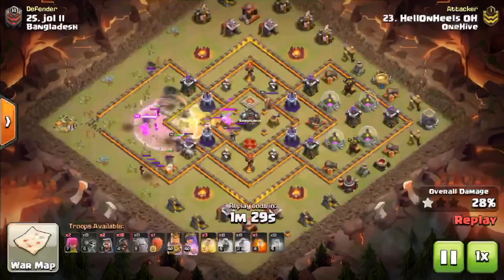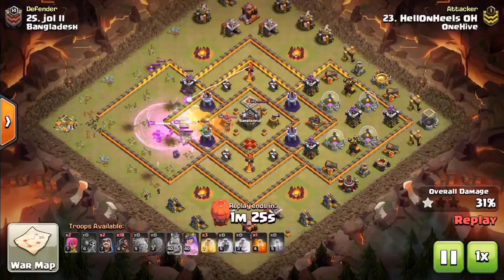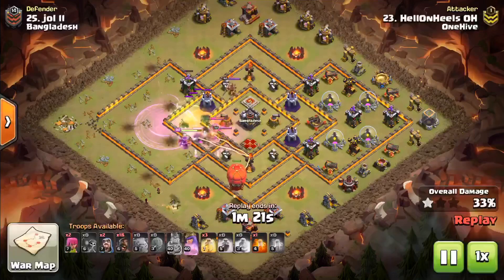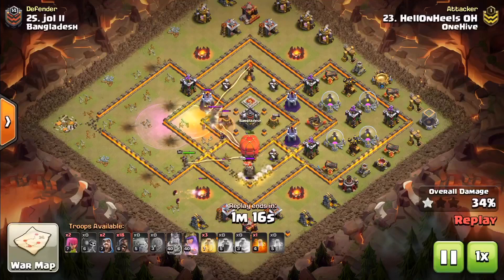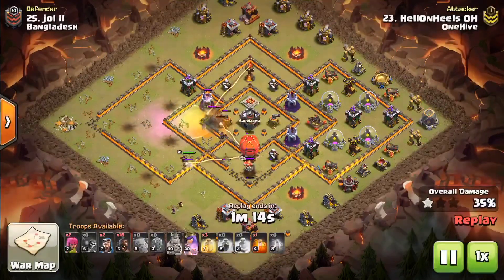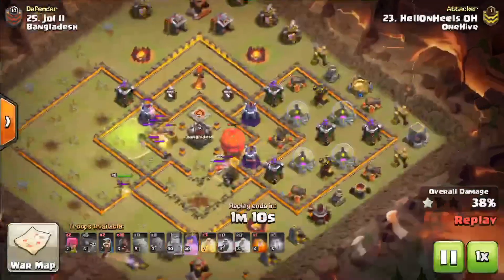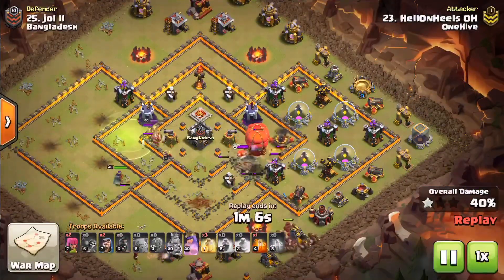Here comes the CC — Valks and a baby dragon. There goes that rage, that poison, and here comes the stone slammer coming in from the bottom. The stone slammer is going to do some work. All the key objectives are already down, and the stone slammer is just going to narrow down the hog pathing a little bit, making those hogs avoid as many traps as possible.